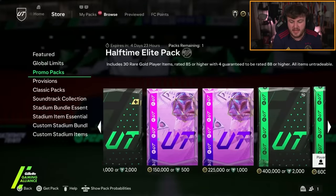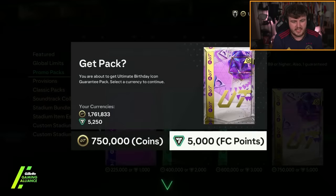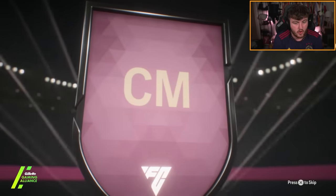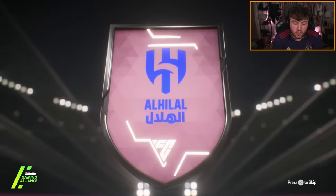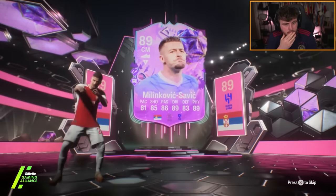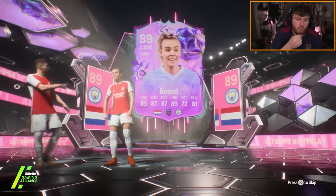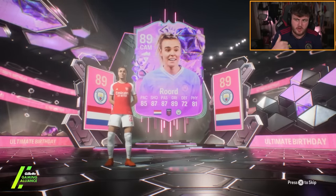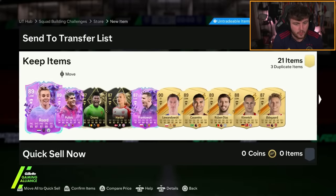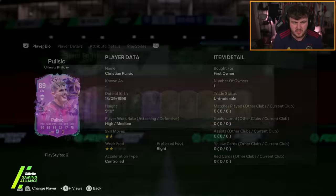John's also opening up his 5k FC point ultimate birthday icon guarantee pack. Let's see what he gets. Milinkovic-Savic is not great, but it is a double walkout, so it could be someone good. We want to see a good birthday card here. Is that Roard? So he's got Roard. There are also Boutre, Guedo and Schweinstag as mini-release icons too, which is pretty cool. Pulisic as well — that's actually quite a nice card. I quite like Pulisic on this game. I liked his Player of the Month SBC as well.